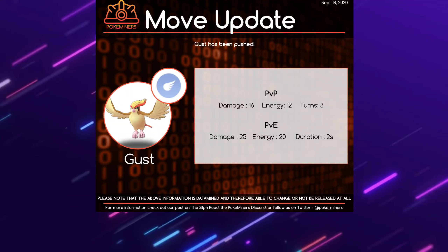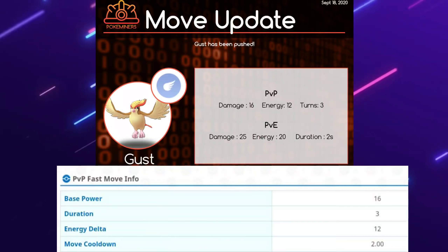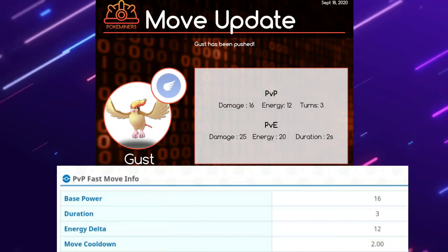Now taking a look at Porygon really quick — not really relevant — but the Tri-Attack buff on the opponent went from 20% to 50% with no attack change, so it's not looking too great still.